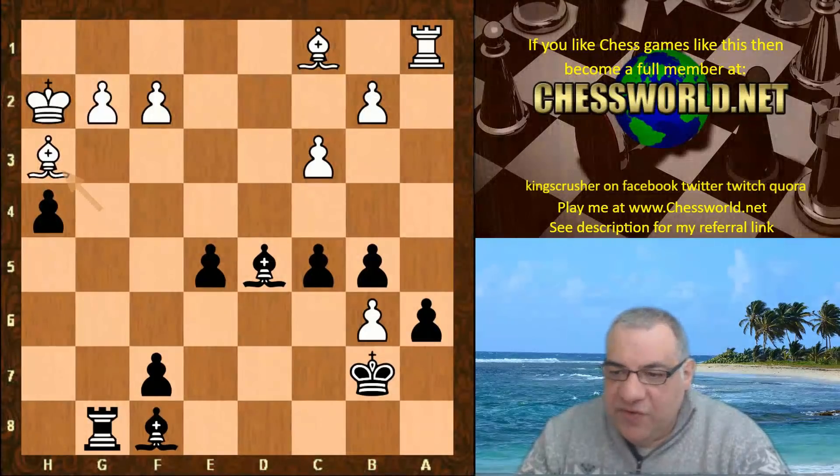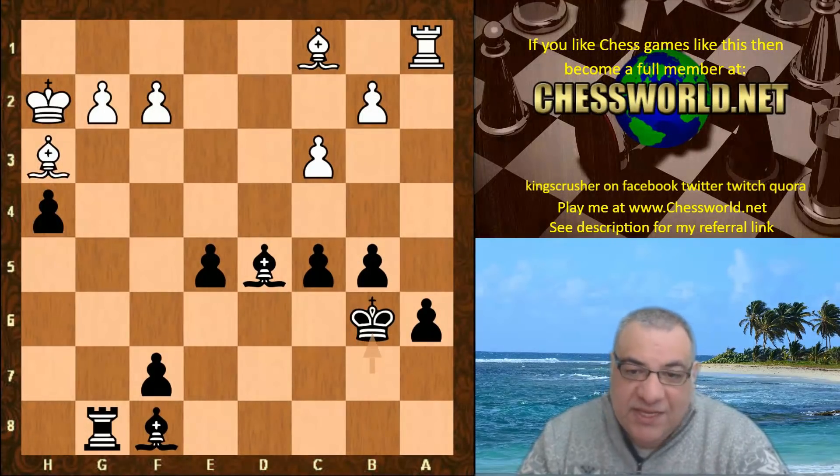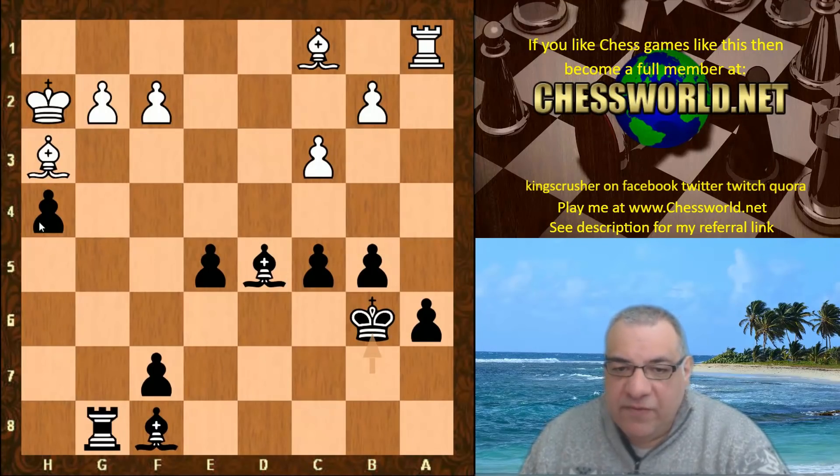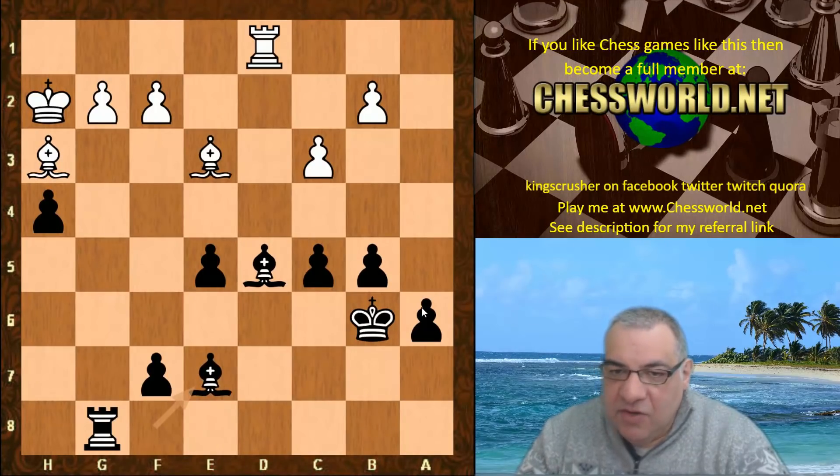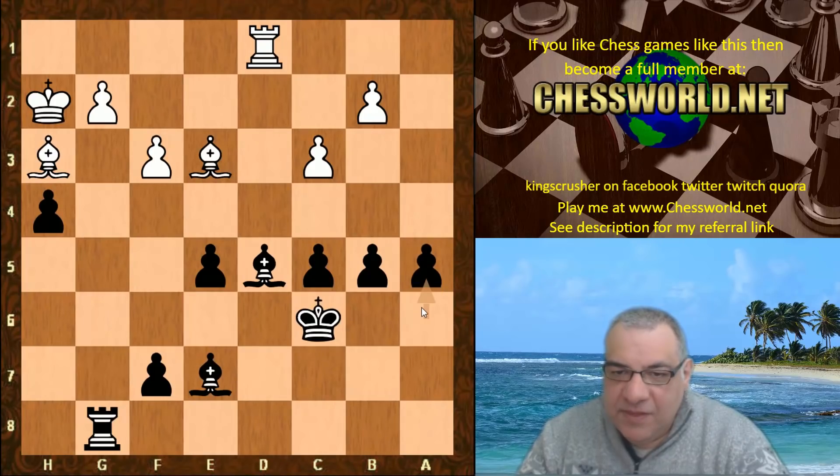It was a difficult position for white anyway with the pressure on g2 and f2. Queen e5 and Leela succeeded in getting a very nice endgame position. Bishop h3, King takes b6, and that pawn is indeed taken — so two pawns up. Bishop e3, Bishop e7.